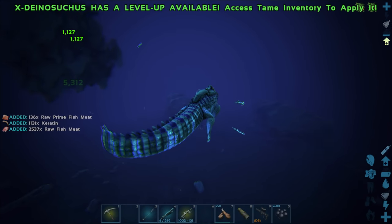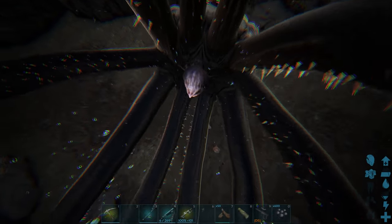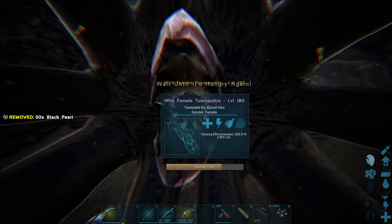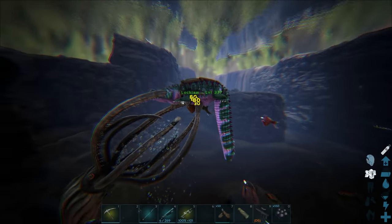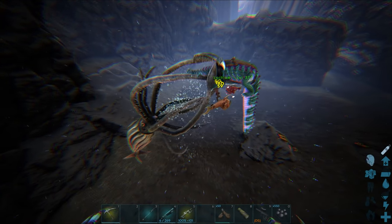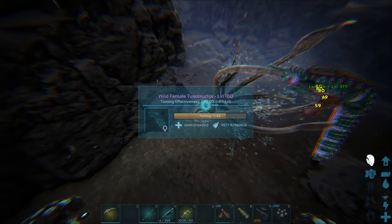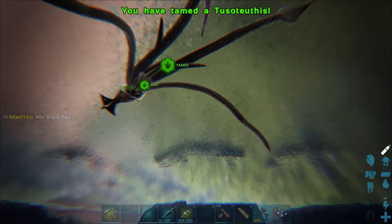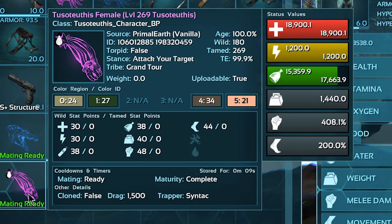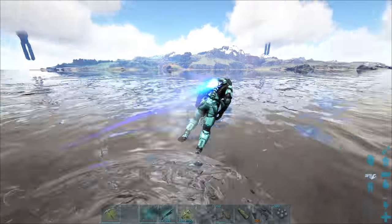To tame a tuso you've got to get it to grab a creature and then come in to its mouth and feed it black pearls 50 at a time. Now we're just gonna have to wait for it to let go of the Dinosuchus and then we can continue. Are those anglers destroying my tame? No, I think we're good. Second feed — sweet! Oh my god, this thing has a lot of points into melee. 48 is pretty good for the first one.